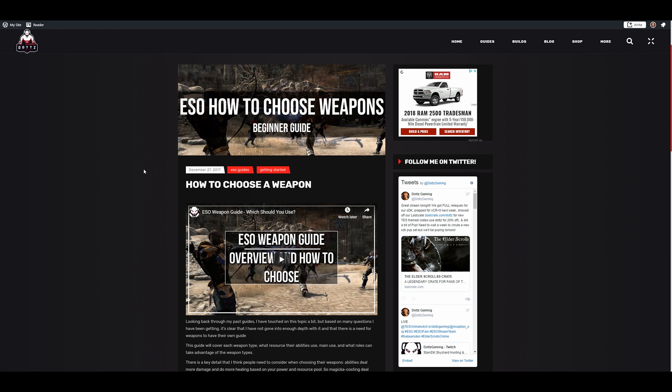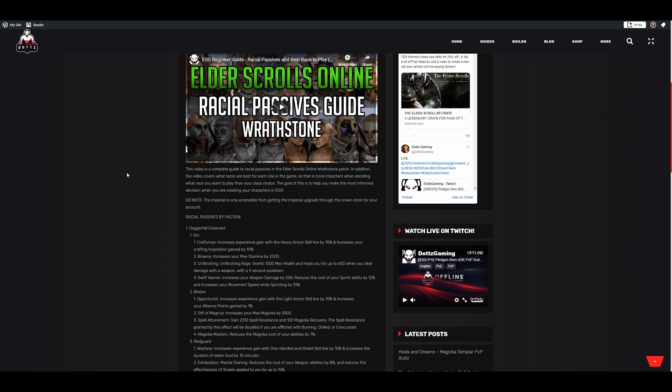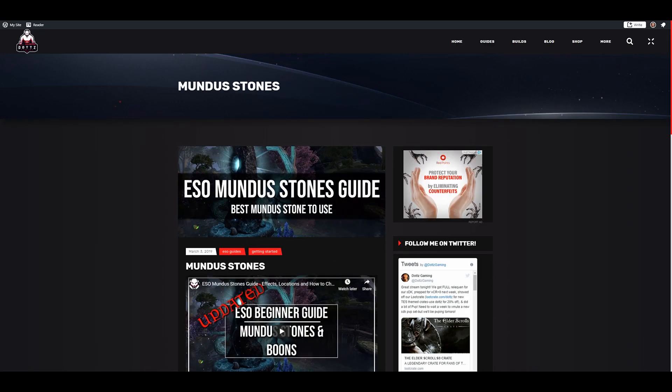Race choice is very personal and I do have a racial passives guide on my website. For stamina, you're looking at Orc, Dunmer, Khajiit, Nord, Imperial, Redguard, or Bosmer. For magicka, you're looking at Argonian, Dunmer, Altmer, Breton, or Khajiit. For healers, you're looking at Argonians or Bretons. For PvP specifically, I think Argonian and Breton are way better choices for healers than Khajiit because they give way more sustain and are both tankier.